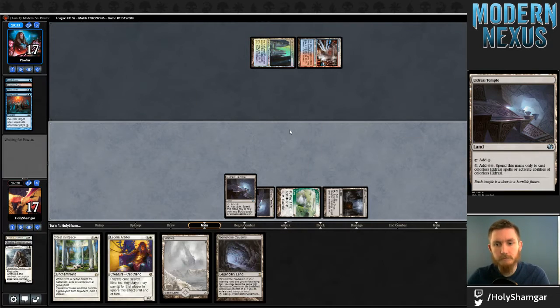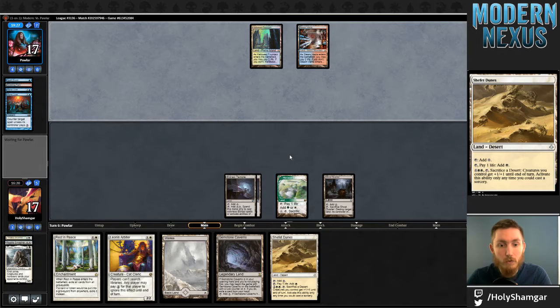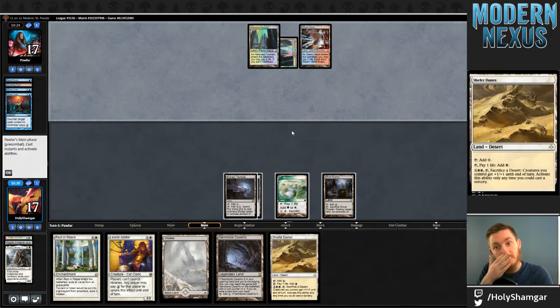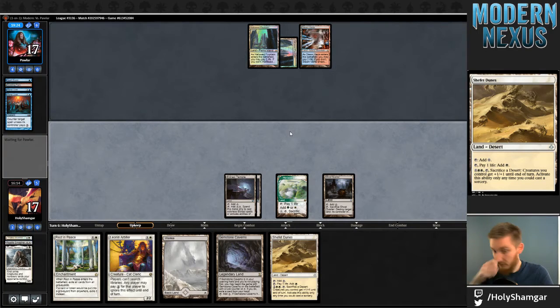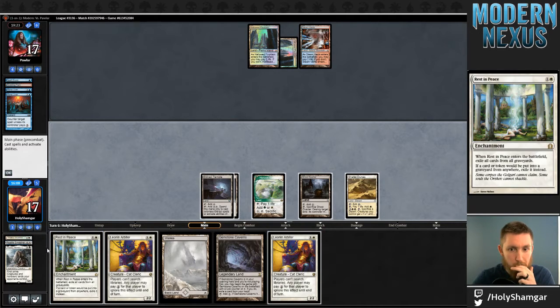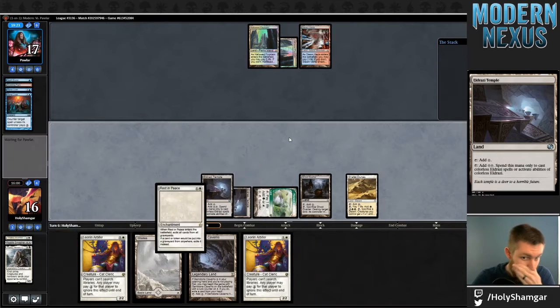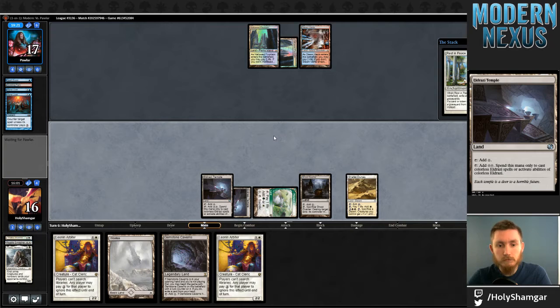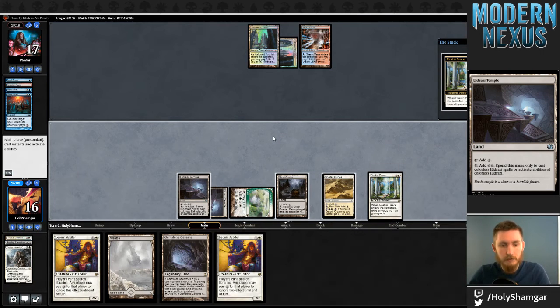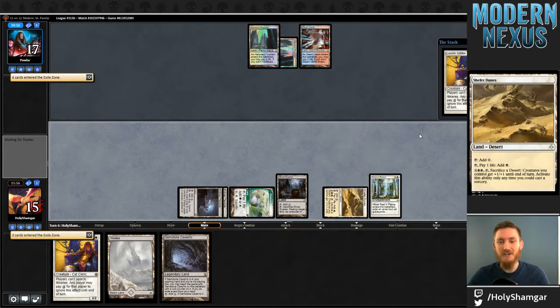Another Mana Leak. Next turn I get to try and resolve something through a potential third Mana Leak — oh no, somehow I got double pressed. That's a real bummer. I guess I'm not sacking this Horizon Canopy because I want to double spell this turn. Wow, that sucks. Both of these are going to cost me some pain here.